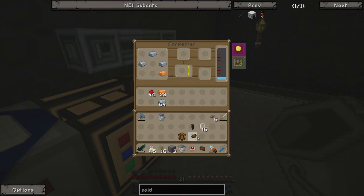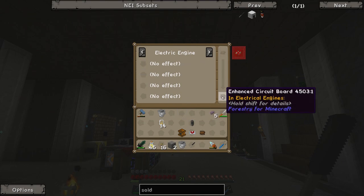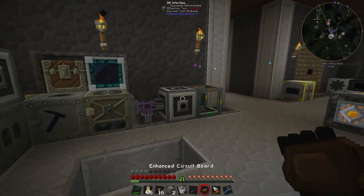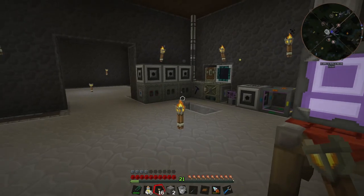Let's see if we can put the bronze electron tubes onto the circuit. We right-click with the soldering iron, put an enhanced circuit board in here, then add two electron tubes — one, two. Did that work? It did! It shows two electron tubes, and you can see it increases output by 40 Redstone Flux per tick. With two of those it should increase it by 80, bringing the electric engine from 20 Redstone Flux per tick up to 100 Redstone Flux per tick.